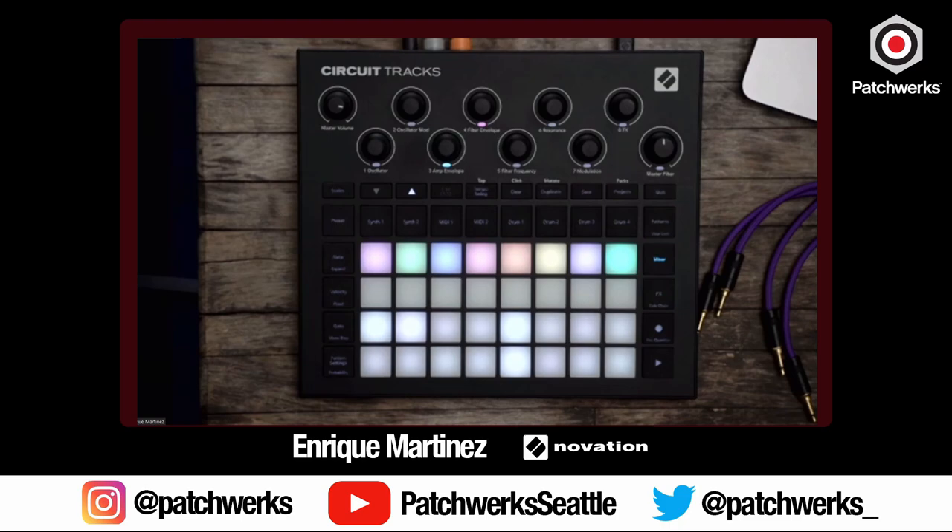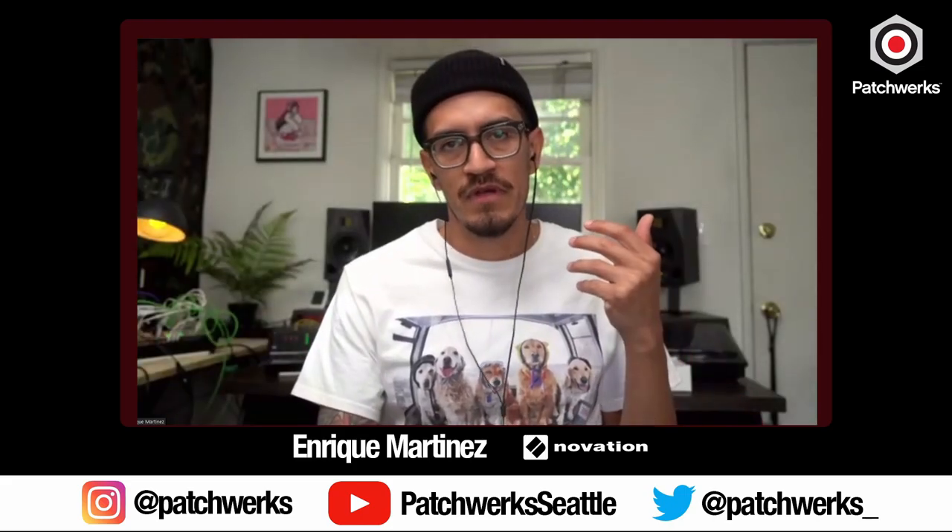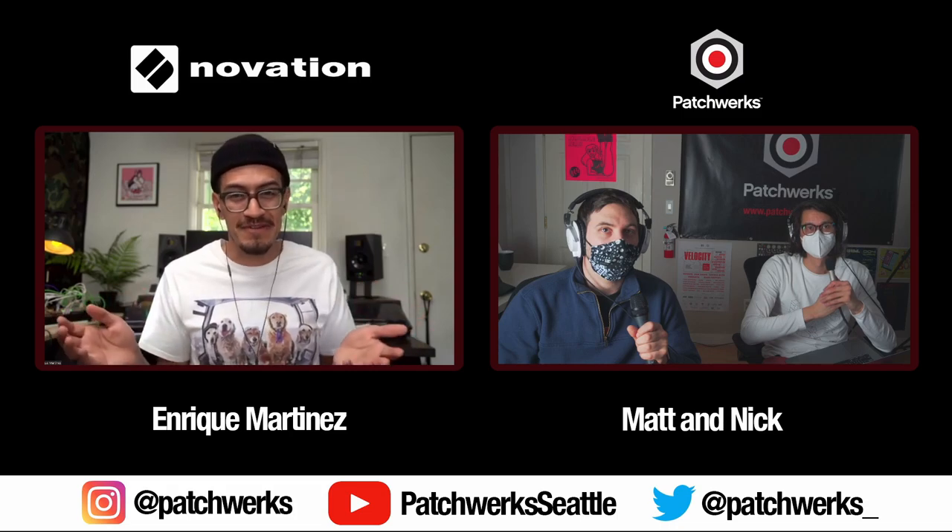Could this device play stems? Sort of — the original Circuit has 60 seconds of sample memory across the 64 pads. Circuit Tracks has a little over three minutes — three minutes and 16 seconds of sample time. So you could put stems on it, but if your stem is three minutes and 16 seconds you'd have no other samples. It wasn't necessarily designed for that — more for one-shots or chord stabs. Three minutes is enormous for a sampler, basically more than three times the original Circuit.